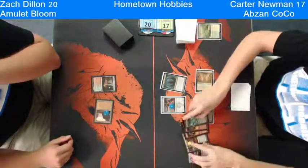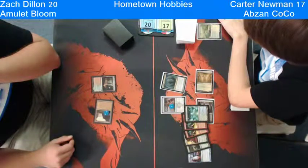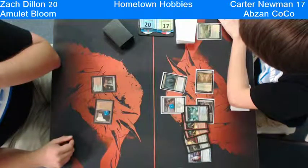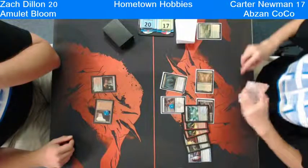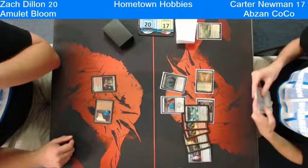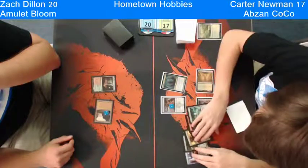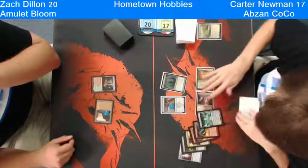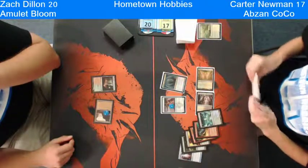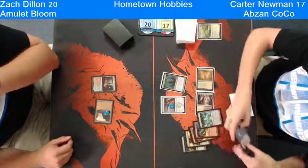Tidehollow Sculler comes down and he's going to look at the hand — we have a Summoner's Pact, and that was the only card I didn't know. If I was Carter, I assume he will take the Pact or the Hive Mind. The Hive Mind is the scarier card of the two, but next turn he would be able to play a Primeval Titan with the Summoner's Pact. So it's either you let him resolve the Pact or the Hive Mind, and both are not very good for Carter. You could take a Simian Spirit Guide to send him back a turn, but I don't think that's very good. Carter's going to think hard about this one — it is a decently tough choice. And he goes with the Hive Mind, and I think that is the safe bet.